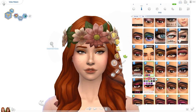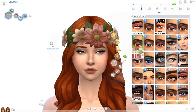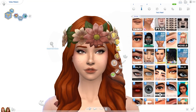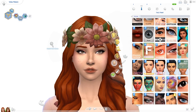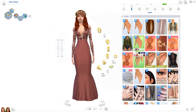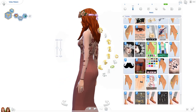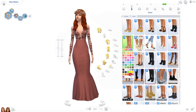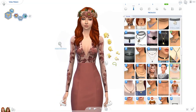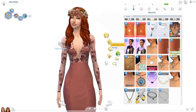By the way, I gave this sim a few traits that came to mind when I thought of spring — art lover, family oriented, and loves the outdoors — and her aspiration is to be a botanist. Her name, Vera, is inspired by the Italian and Spanish word 'primavera,' which means spring. For now, I'm going to wrap this video up. I will be making a CC list linked down below in the description, so go grab the items you like. Give this video a thumbs up if you liked it, feel free to share it, and if you like my content please consider subscribing — it really helps the channel and means a lot to me. Thank you so much for watching and I'll see you in my next video!